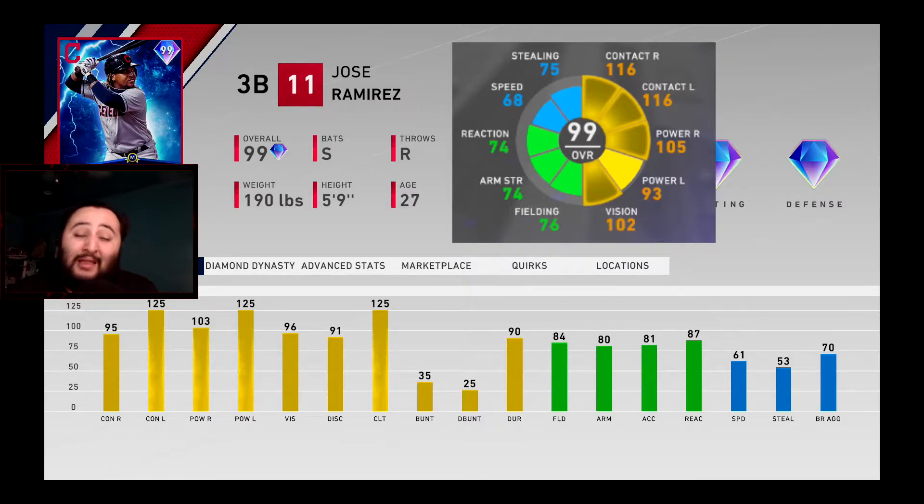Some notable stats: Jose Ramirez has maxed out contact against lefties while Chipper Jones only has 116. He has maxed out power against lefties while Chipper only has 93. Power against righties: 103 for Jose Ramirez versus 105 for Chipper Jones — pretty much the same. 96 vision doesn't really matter. On the defensive side: 84 fielding versus Chipper's 76, 80 arm versus Chipper's 74, and 87 reaction versus Chipper's 74 — Jose Ramirez beats him in all those categories.